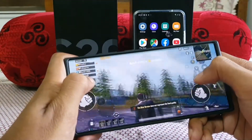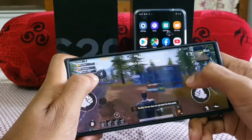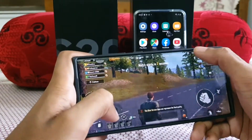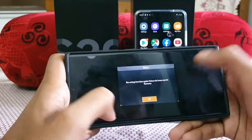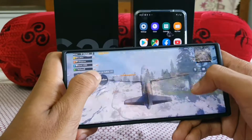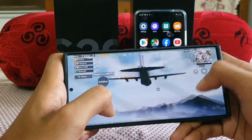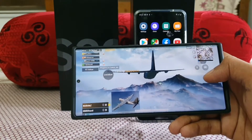I think it's getting around 50 to 55 FPS, around 50 FPS. Now let's go to graphics and set to HDR and Ultra. The FPS is not as high as with Smooth and Xtreme — there's about a 5 FPS drop in those settings.